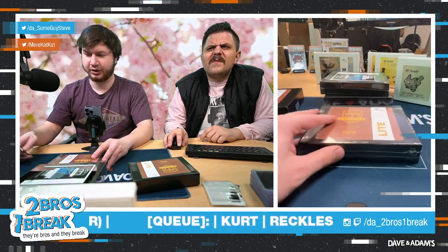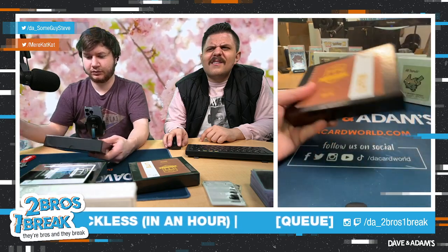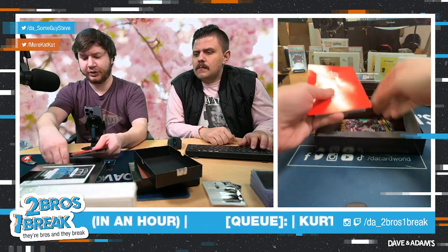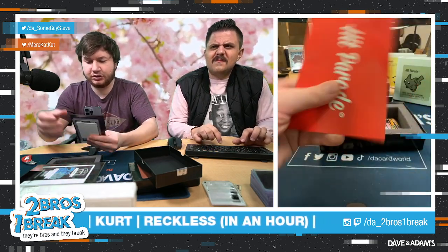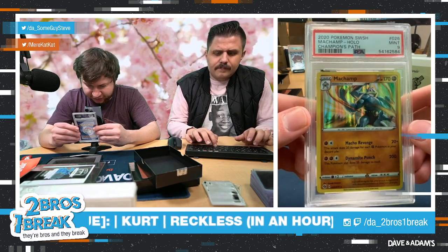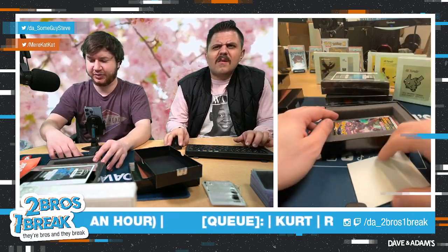Now the other 151 — this is box number 181 out of 200. Good luck everybody. We have another Darkness Ablaze pack in this one. And the card is a 2020 Sword and Shield Machamp holo from Champion's Path, Mint 9. So: Machamp holo, Darkness Ablaze pack, box 181 of the 151 series.